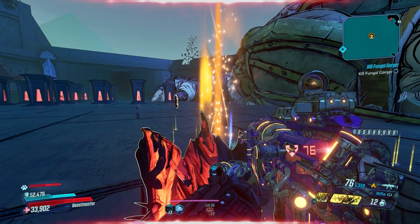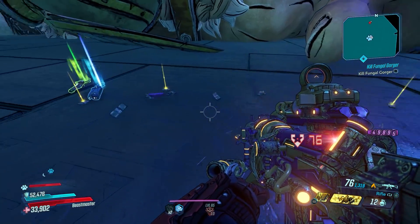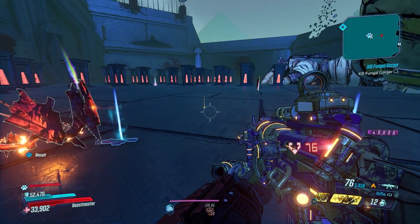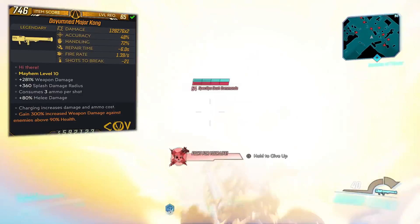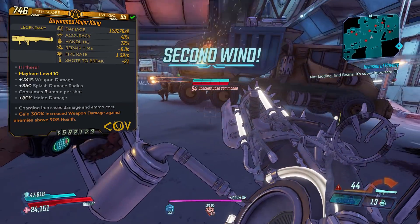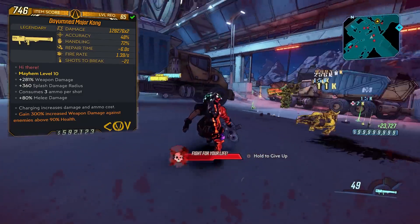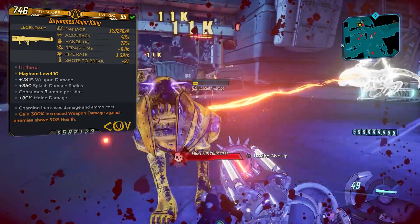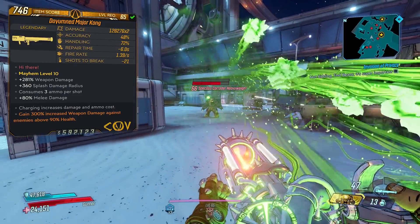I got a Major Kong on my 12th run of Psycho Reaver, but it took me another 20-plus runs to get another one, so just be aware that this farm can take some time. The stats on the one I got at Mayhem 10 level 65 are: 128,276 damage times 2, 48 accuracy, 72 handling. Reload time is very slow at six seconds flat, and fire rate is 1.39 shots per second.